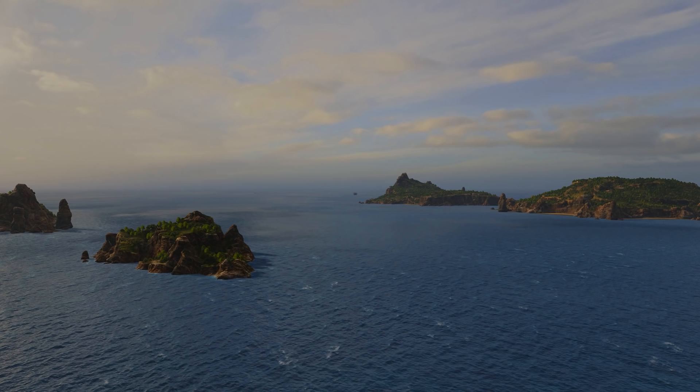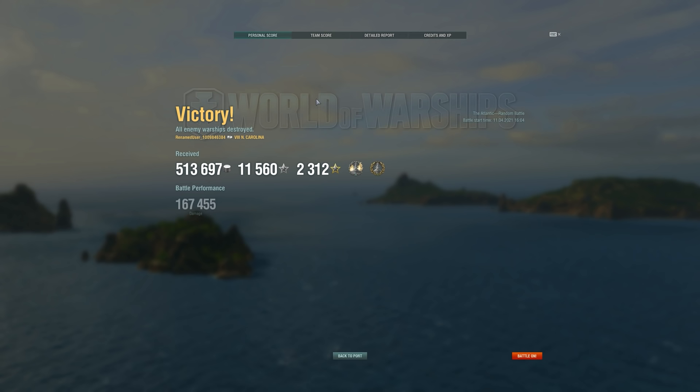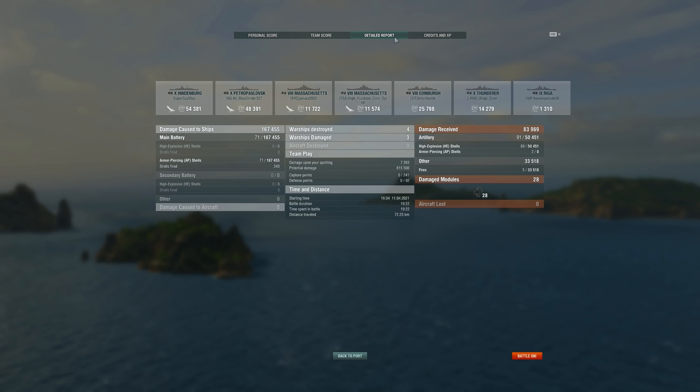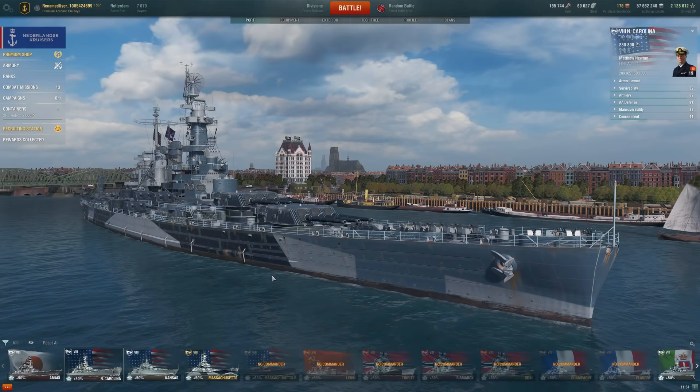A pretty solid North Carolina game that we managed to pull back even against Tier X. NC is a great ship, you can get it for free, and I think it's a great way to learn how to play battleship. North Carolina teaches you to not show broadside, to angle, and to use accurate guns well — that's the essence of battleship play. Even though people recommend German battleships with their turtleback, I think that makes you too comfortable going flat broadside. So that's the reason I don't really recommend the Germans, along with their dispersion.